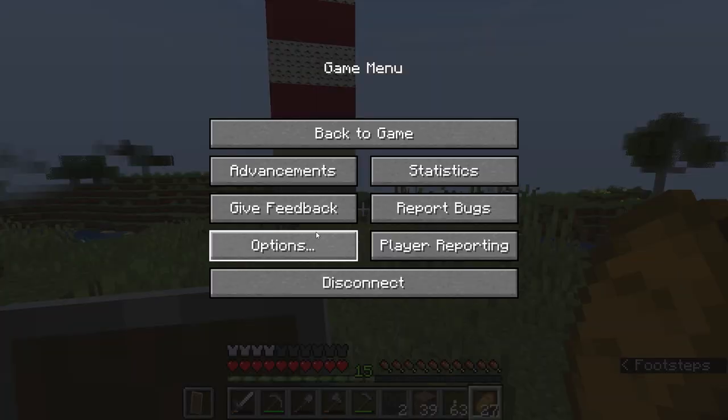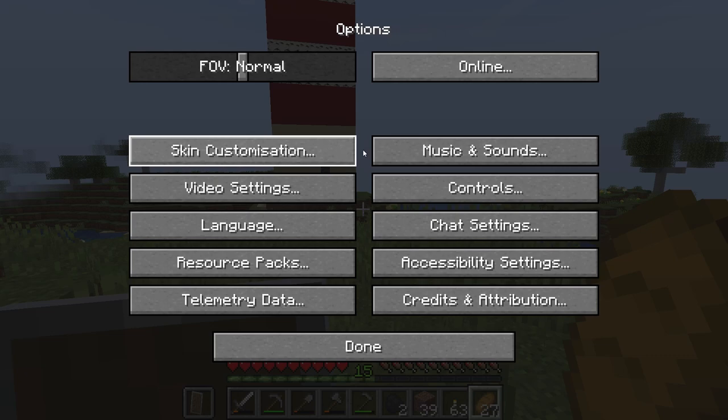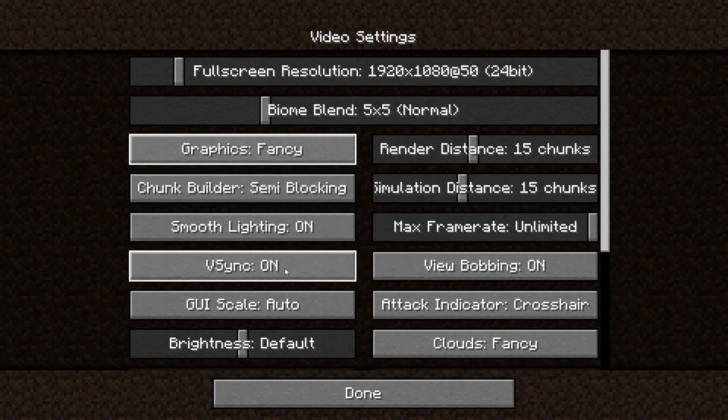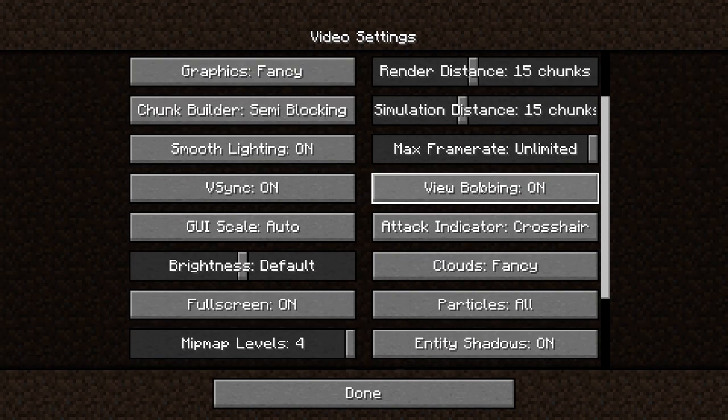Let me just change the settings — here at 60, no, 1920 though. Interesting — at 50 frames per second you can't have 60 frames. Render distance, let's up this a bit because I like to see the horizon a little better. I still don't know what V-syncing is — anybody in the comment section, please fill in what does V-sync actually do? View bobbing — that's when you bob up and down when you walk.